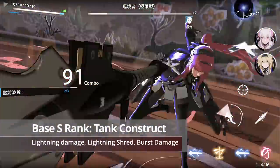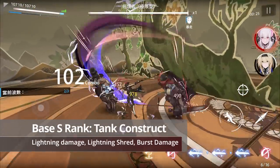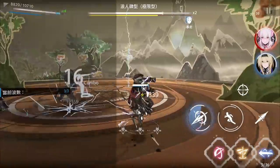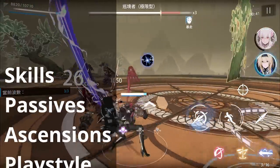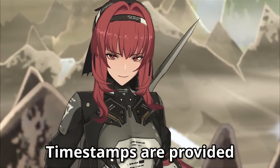Vera Flair is an S-ranked tank construct that deals primarily lightning damage and features lightning resist shred, massive AoE burst damage, and a sweet, seductive, sadistic smile. In this video, I'll cover her skills, passives, ascensions, playstyle, weapons, builds, team setups, and my pull and build recommendations. As usual, I'll leave timestamps if you want to jump to a specific topic.